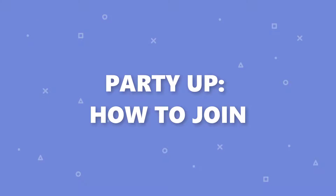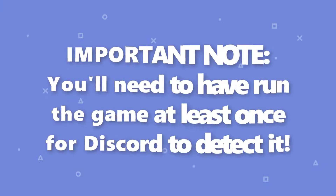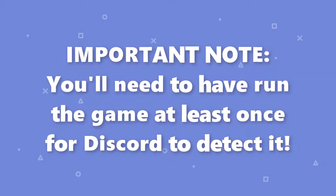Next, how to join. Getting to the action is just as easy as creating an invite. Just click that big green join button from chat and you'll be playing right away. Important note: you'll need to have run the game at least once for Discord to detect it.